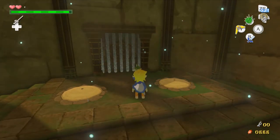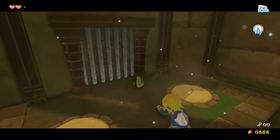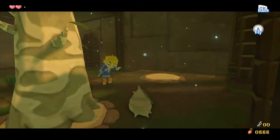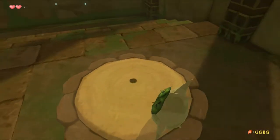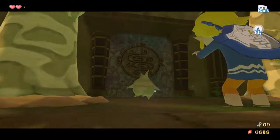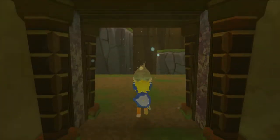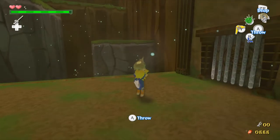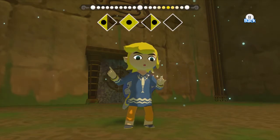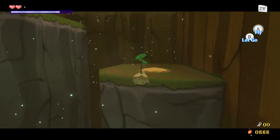Yeah, there's a locked door and there are two spots, so of course that means you need to take control of Makar and plant seeds.